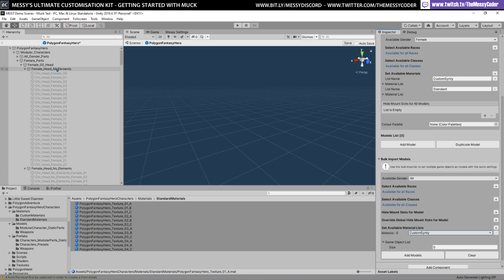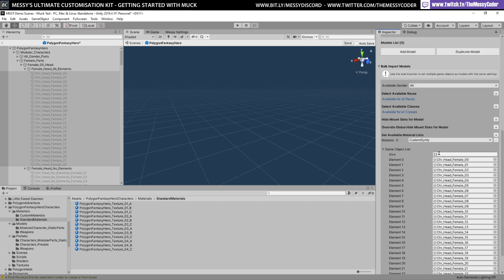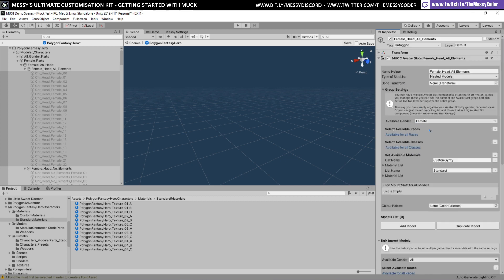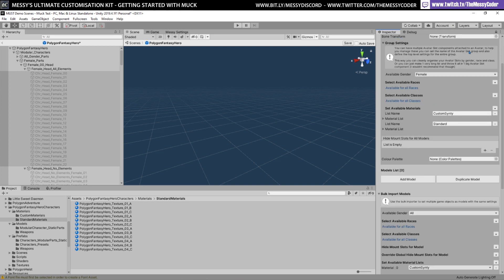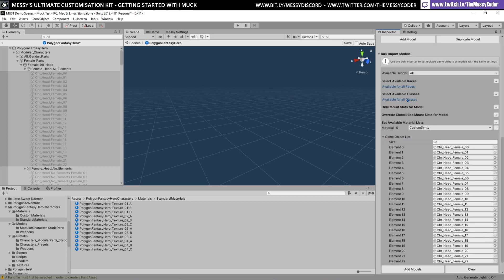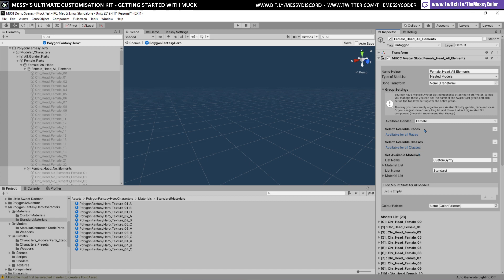I'm going to grab these female heads, holding my Shift key, grab them and drag them into my object list. Now what it will do is create a model for each of these using these settings. I'm going to use the origins because I've already declared my gender for this entire group at the top. I'm going to click 'Add Models' and there you go — they're all done, just like magic.